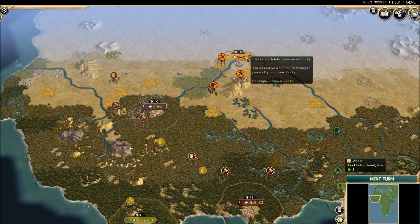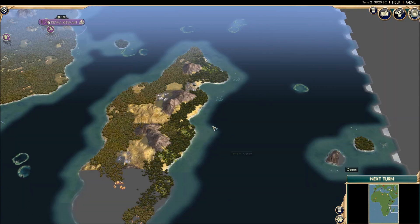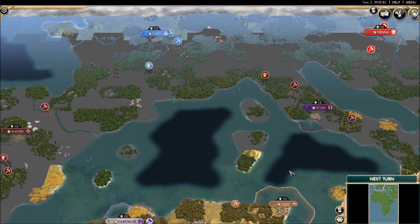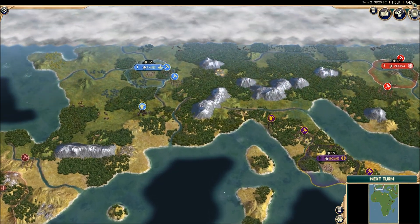Over here in sub-Saharan south-western Africa we've got a clustered area with Nigeria, Benin, the Ashanti, and then Mali and the Songhai too. I believe that is everybody, so be sure to wait till the end to leave your pick. There's some space for colonisation, namely Madagascar and a couple of islands. It might be the slowest battle when it gets towards the end, so we'll see what happens.